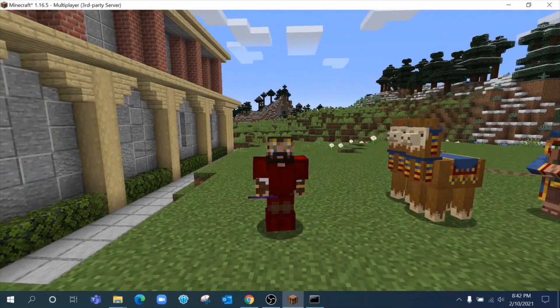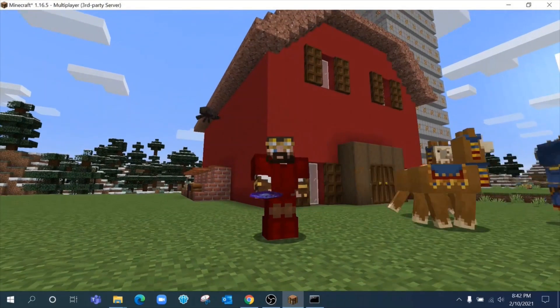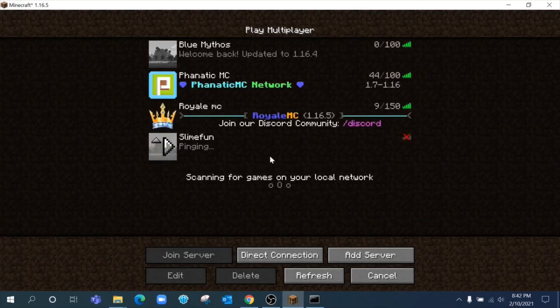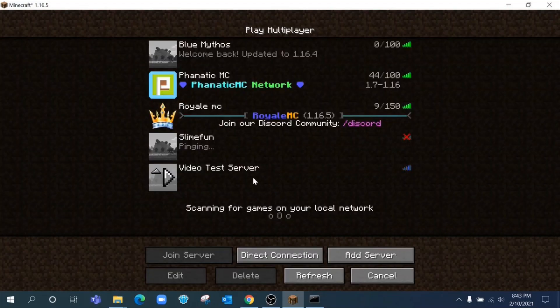While the server is loading, we're going to set it up in the Minecraft client. Go to add a server — call it 'Video Test Server' or whatever you like — and remember that IP address I asked you to write down? Enter it here. If you have two computers, run ipconfig on the computer you're going to host the server on, not yours.